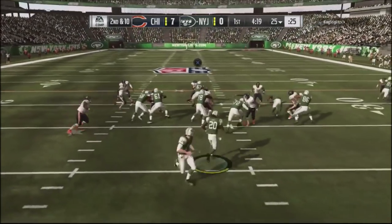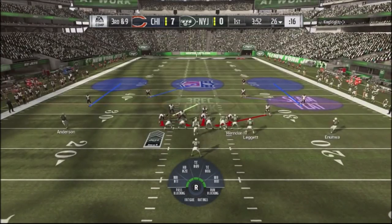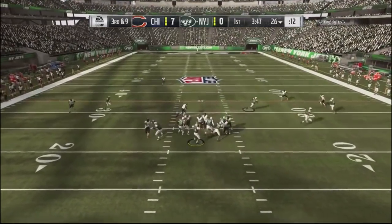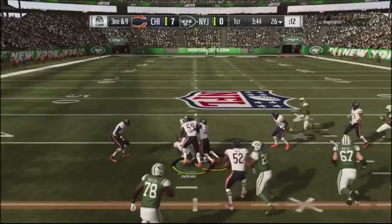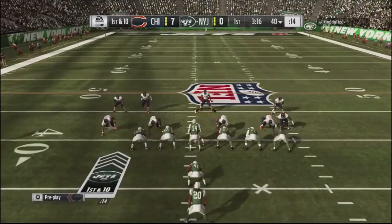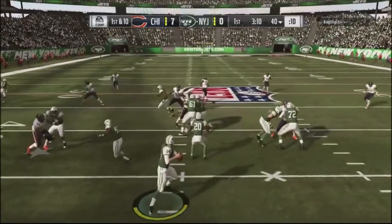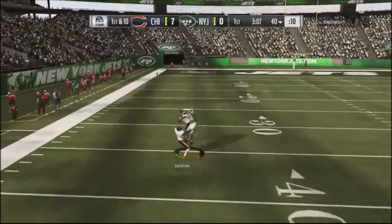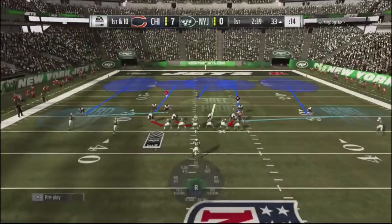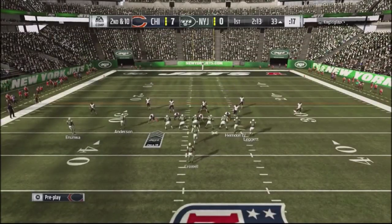He tries to run the ball but this defense was just blowing up his running game — he had no running game whatsoever. I come into the nickel defense to set up the blitz, but he finds a nice slant route. This guy liked to run a lot of slant routes as his primary routes on offense, and it took me a while before I started closing it up. He throws into double coverage and comes down with a big grab for a first down.